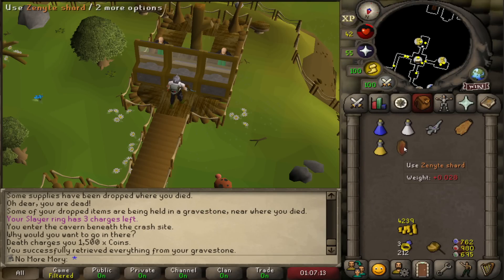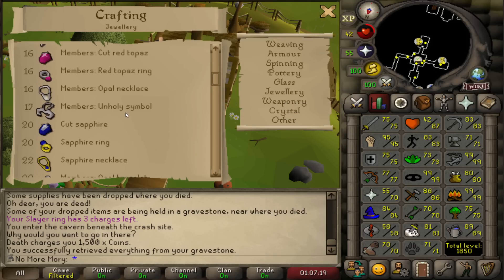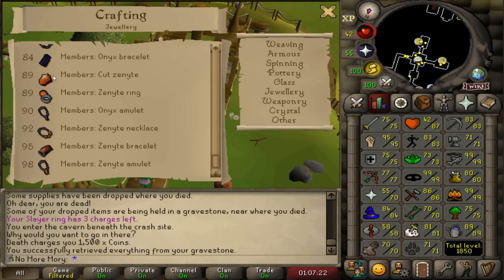Funnily enough, we're not even all that close to being able to use the Zenite. My Crafting level is 86, and for the jewelry we need 89, 92, 95, or 98. We can boost plus 4, so I can make the Zenite ring and Zenite necklace right now with XP banked. But for the bracelet and amulet, we don't have the actual Crafting level banked. My first one is going to be the Anguish — the Ring of Suffering only comes into play at Zulrah and is mostly quality of life, but the Anguish will help me get more Zenites quicker.